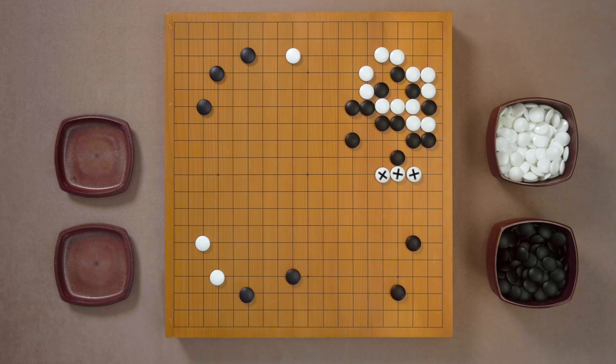Instead of accepting black's offer, white should probably just hit the vital point like this, threatening to cut next, forcing black to respond like this for example. White would extend. Black makes a good shape — a bamboo joint — and white would protect the upper side. And this looks like a normal sequence for both.